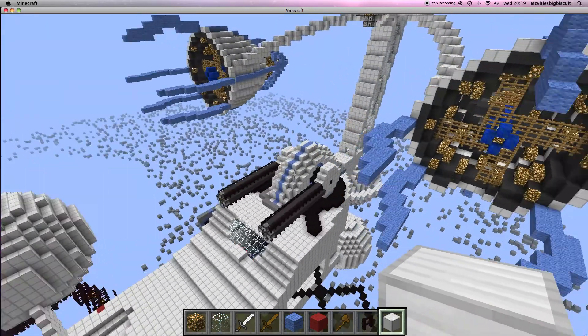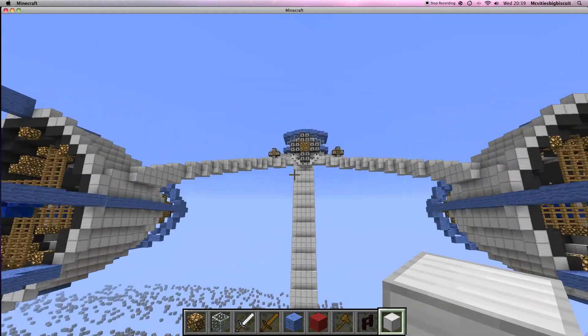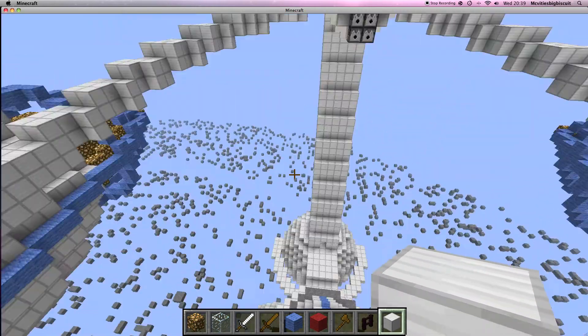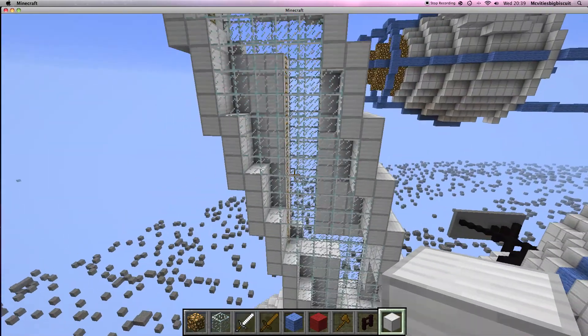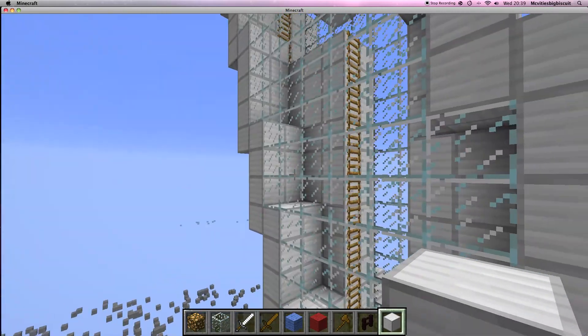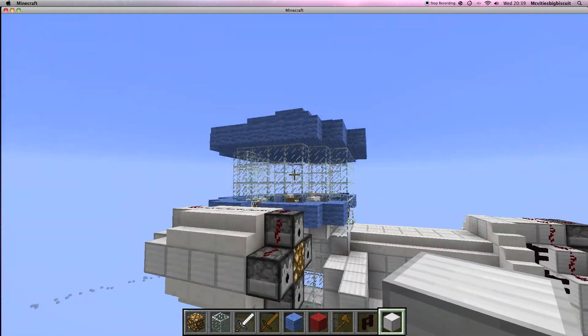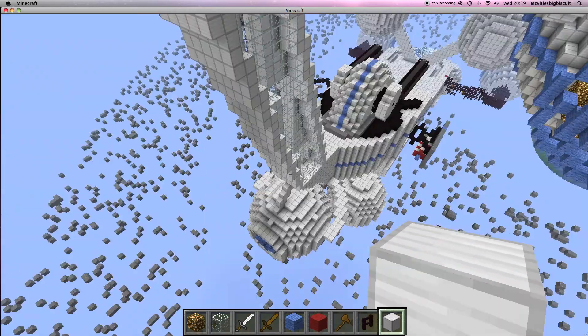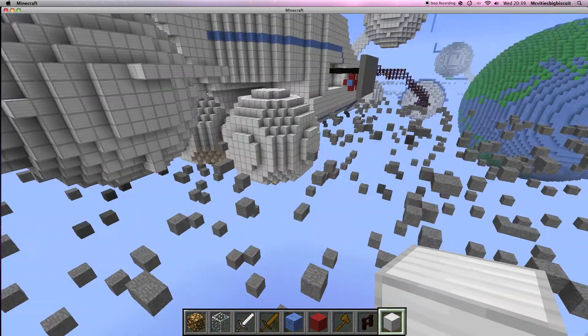We've got a turret gun and these three turrets at the top, and a sort of glass thing. There are ladders — I'd prefer some sort of elevator but unfortunately ladders are the only option. Then there's an observation tower and finally a big engine at the back, with two big engines facing back.